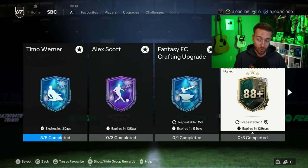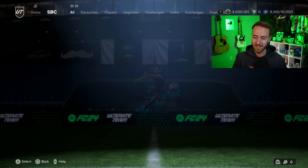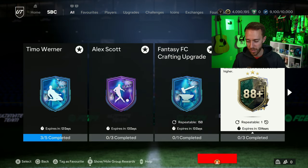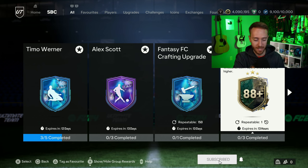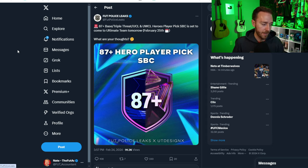What's coming today? We have one leaked SBC. You know the drill — we go from the icon player pick to the hero player pick. The icon player pick actually refreshed yesterday, which I forgot to mention, and it made some fodder stay inflated. 85s, 86s, and 87s are a little inflated because of that refresh. The bad news is I don't think this is coming back today — the leak shows an 87-plus base triple threat UCL Hero Player Pick.